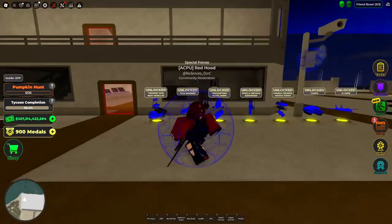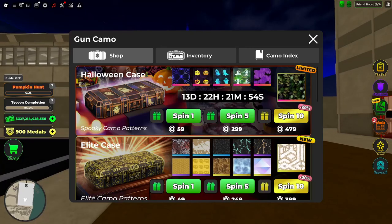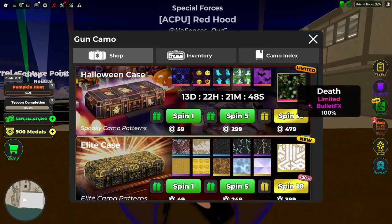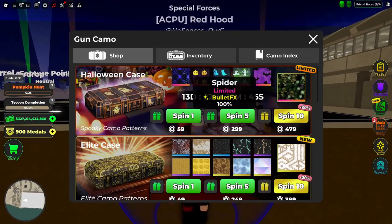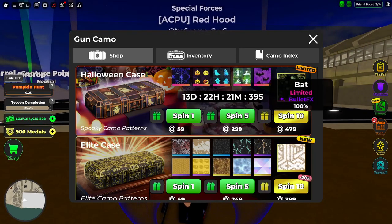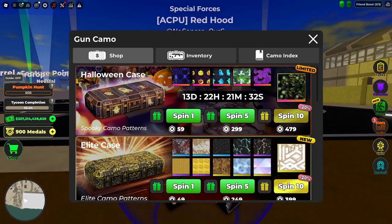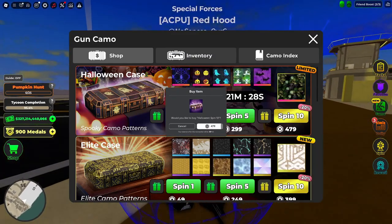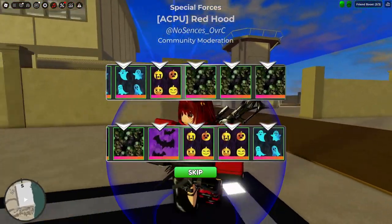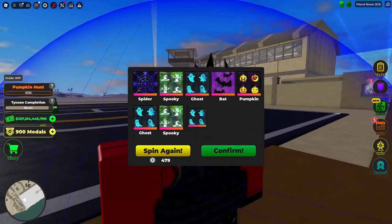I'm going to go around and collect some pumpkins. There is also a new Halloween case that is very limited — it costs more than the elite case because Kismo decided that's how it should be, with a 100% chance at something. I'm a bit broke but let me get some cases. Wow, a lot of the same ones. Spooky.